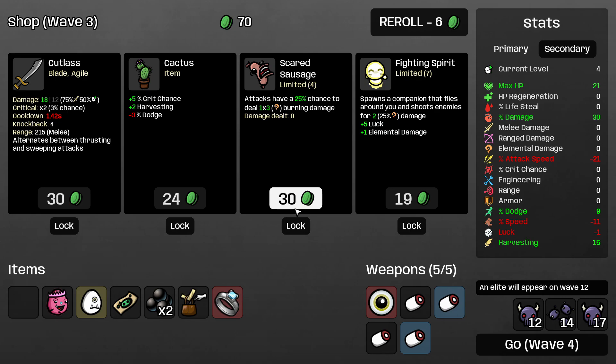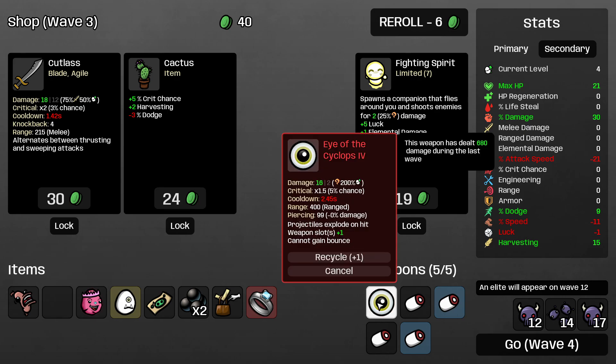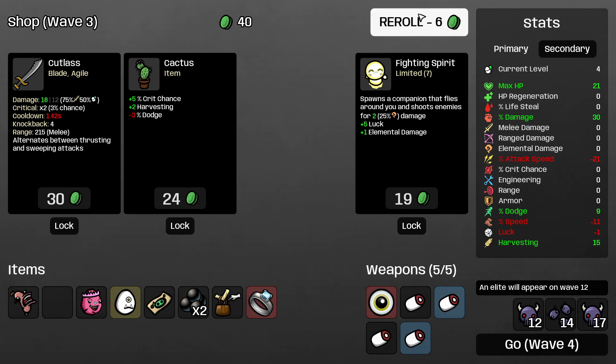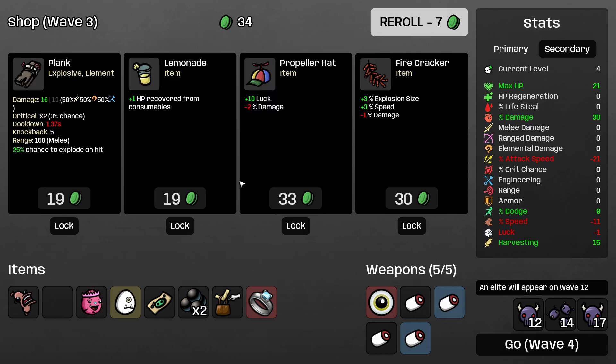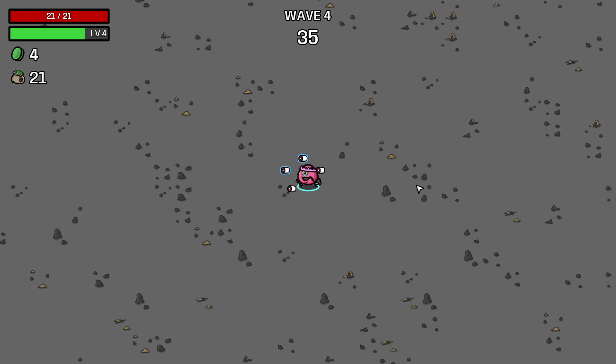Give me the sausage. I don't want to take the fighting spirit because we're just going with the eye. I'll take this because I think it affects the eye. So here's hoping that works. Oh, explosion size! I like that for minus one damage — that's really good. Hopefully we get a lot more of those.